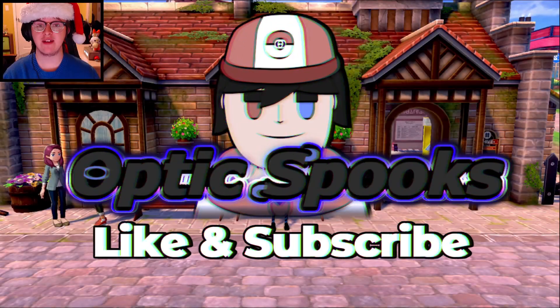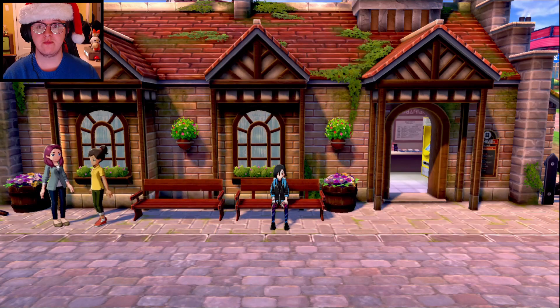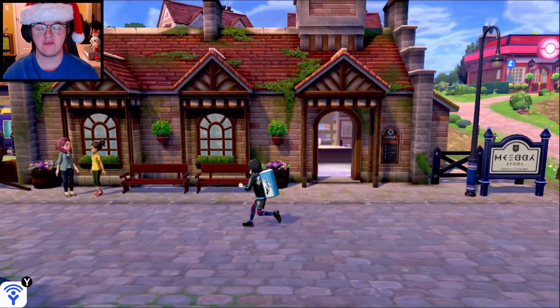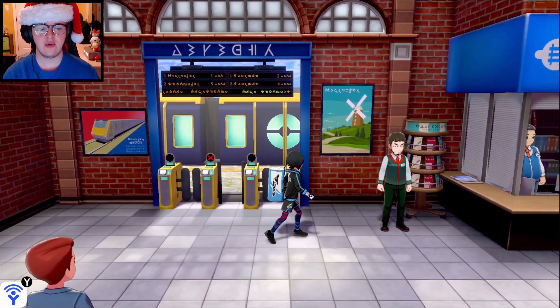Hey boys and girls, welcome back to Pokemon Sword and Shield. As promised, I told you I would be heading into the Crown Tundra as our next game. Although we are going to be doing the Crown Tundra, this is technically the finale of Sword and Shield as a whole for this series, since there's only this little DLC left and I don't know if they're ever going to be making any more expansion passes or main story stuff. So this is technically the end of this series when this is all over, which is actually going to be kind of sad. But let's actually go into Wedgehurst's little train station and find out what we have to do here.